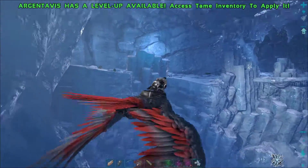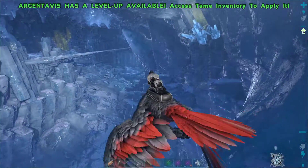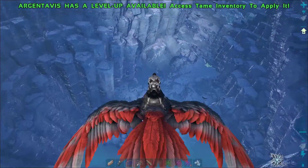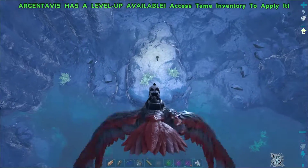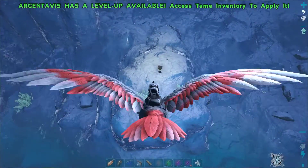The inside is quite spacious, so if your game allows it, it's best done on a flyer. In this cave you can find the blue and yellow loot crates, which contain loot of all qualities.